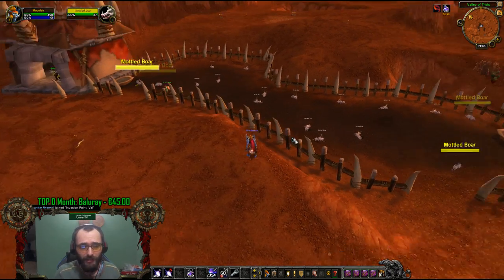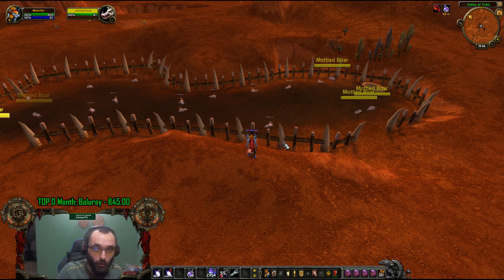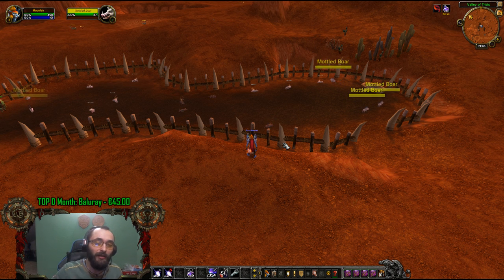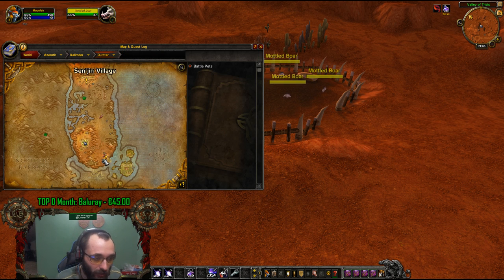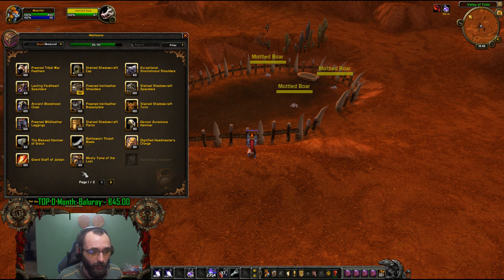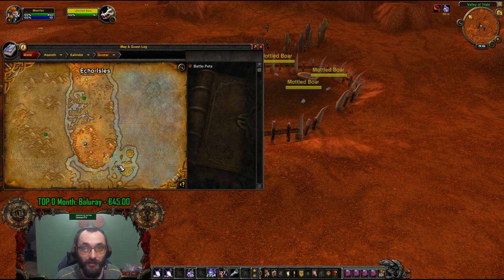Starting with this — it's basically a level 6 twink. So this is what you need to do: create a level 1 troll druid. I'm gonna say at the end how to do it for Alliance as well. When you get your troll druid at level 1, make yourself some heirlooms — you can do that through your tab whatever level you are. Then going through here, you need to kill everything on your way so you can get to level 6.